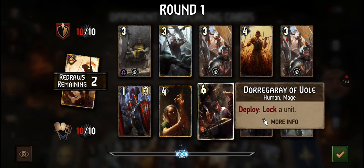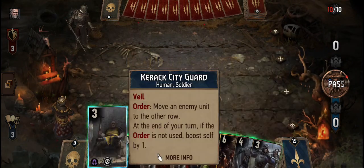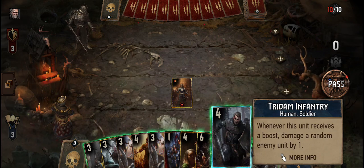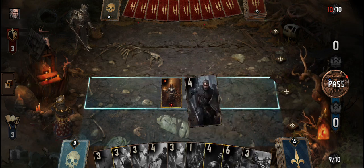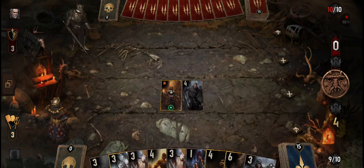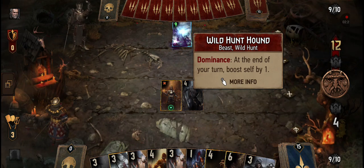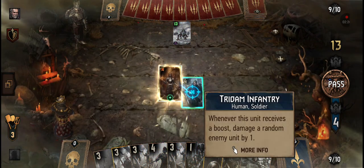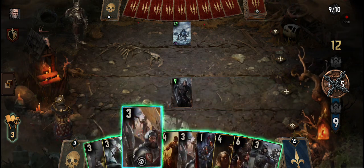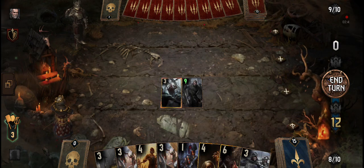We surrender to redraw — this locked unit. Going first: boost an ally unit by five. Let's go for child infantry. At the end of your turn boost self by one. I can use Geralt here — destroy an enemy unit with nine or more power. Deploying — there we go, now we can end the turn.